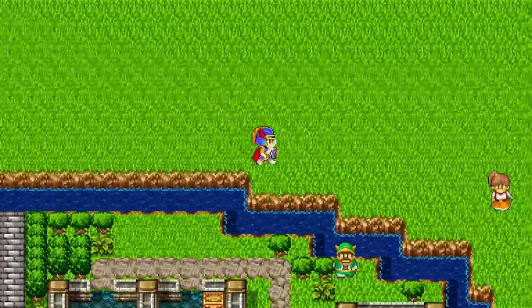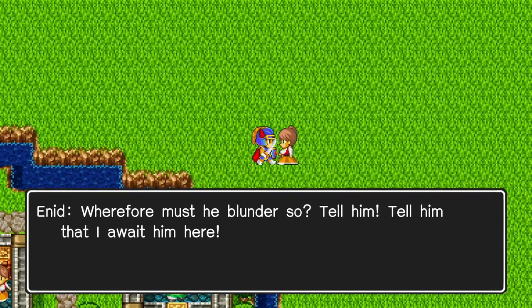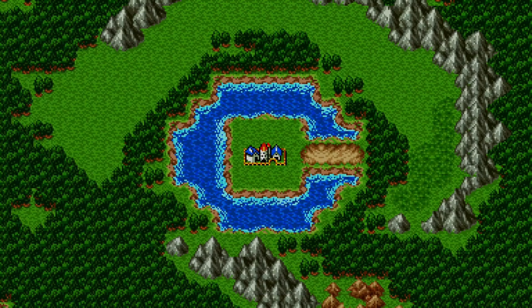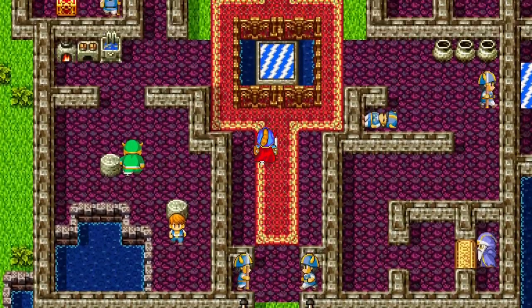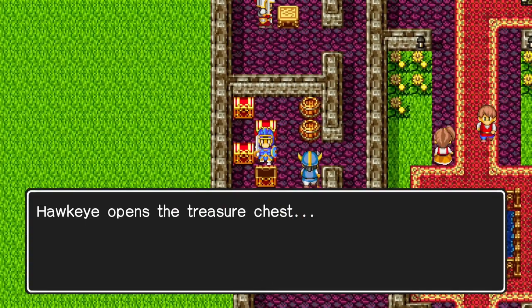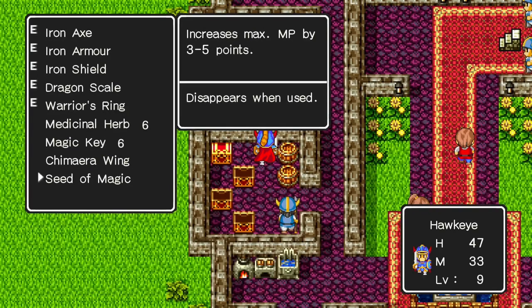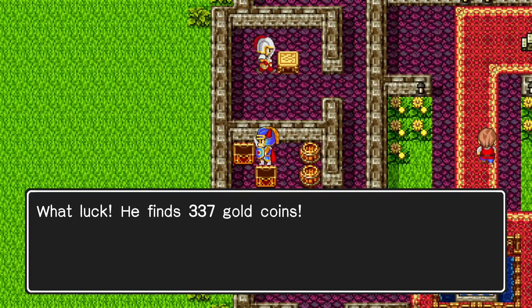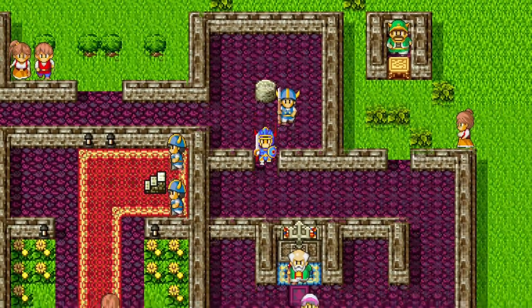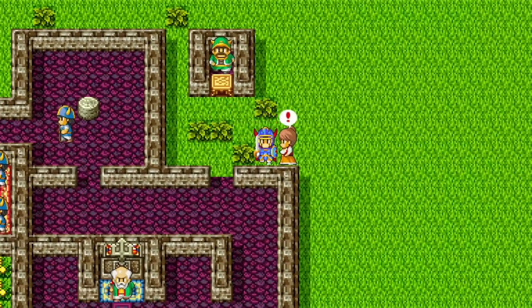Now that we've got 6 magic keys, I'm going to go back to Tantacle with this Chimera Wing. Alright, here we are back at Tantacle Castle. Now we can open all these doors. Ooh, we get another magic key, and 337 gold — I quite like it. There's also another merchant here who will sell us more magic keys, but he sells them for slightly more gold.